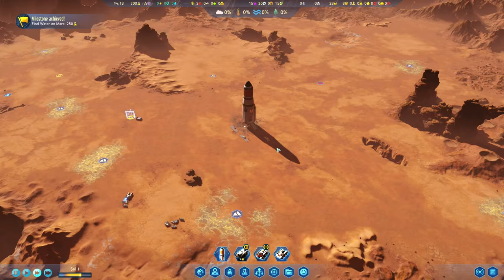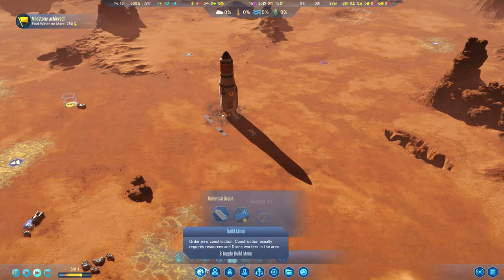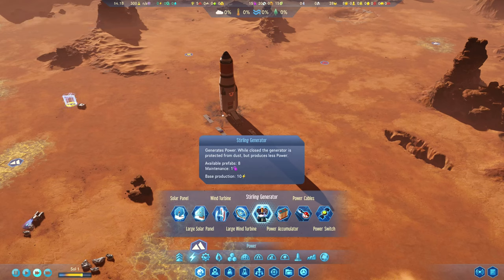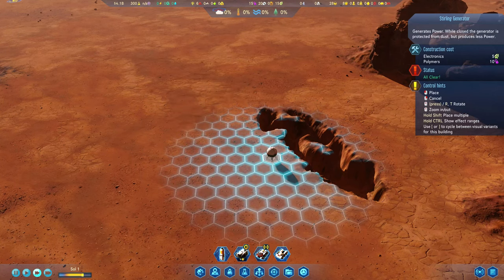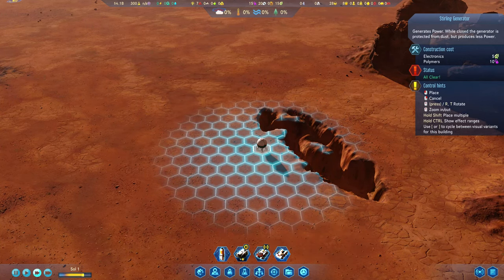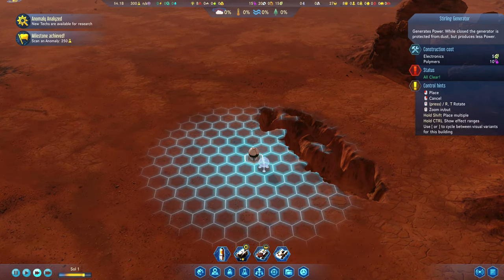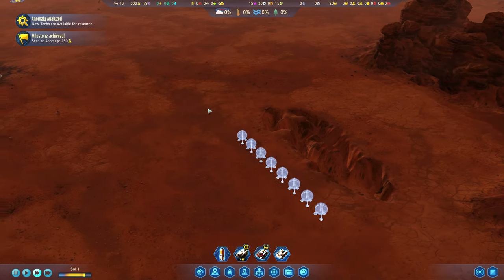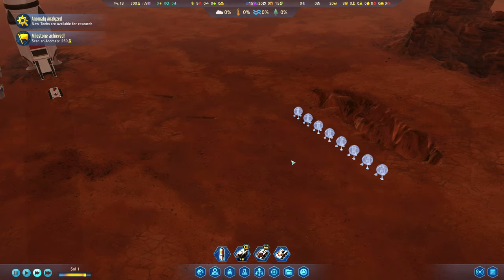The next step for our site is probably going to be power. We have eight Sterling Generators right now, and that's going to be absolutely perfect. I want to place them over here next to this little ravine — four on each side. And those will, in time, generate some power.